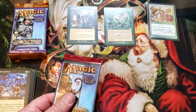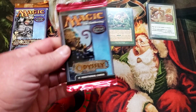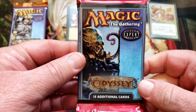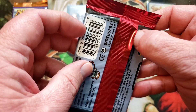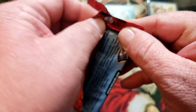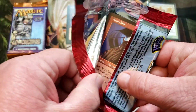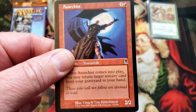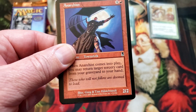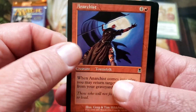Odyssey! Who remembers Odyssey? We opened a pack of Odyssey last year and pulled Intuition right out of one pack. This year I would love to find a Nut Collector. I do believe there are a couple uncommons in here that are worth quite a bit — isn't Price of Glory in here? And Druid's Call — aren't those in here?